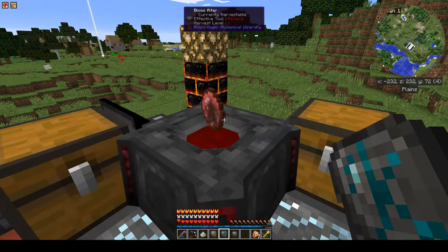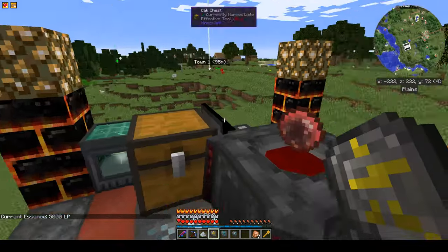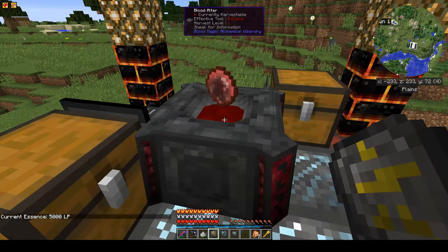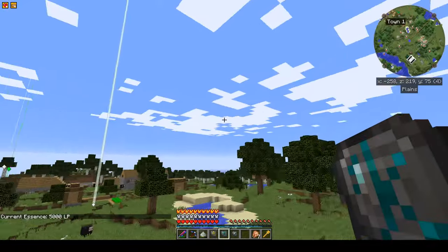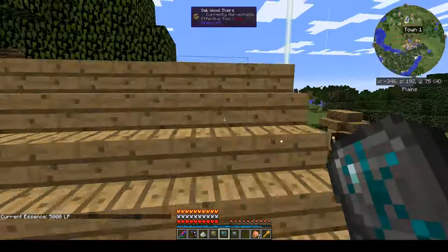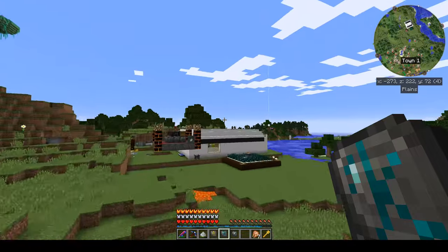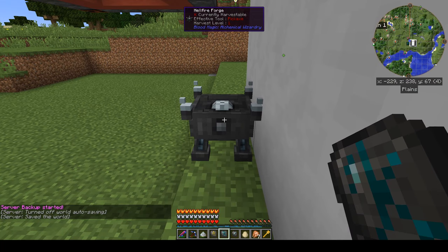With this first-tier orb I have a maximum of 5,000 LP. What's happening is there's a little blood in here — it can only fill up so much. We need to upgrade in the future to get more. But as long as there's blood in here I can go around with this air sigil and visit wherever I want.